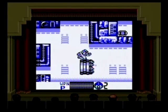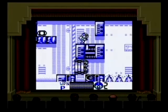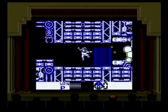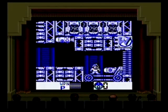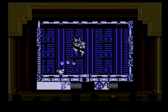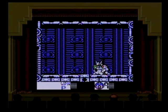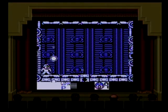Mega Man 4 is pretty much old hat — you pick one of four stages, play through them, fight the robot master of the stage, beat him, absorb his weapon, and repeat the cycle. Once the first four robots are dead you play a mini stage, then fight four more robot masters, play another mini stage, fight the Mega Man killer of this game and take his weapon, and then play a rather lengthy final level.